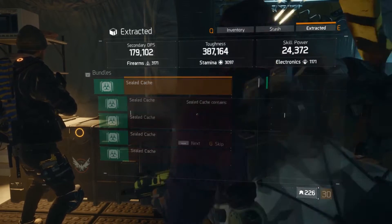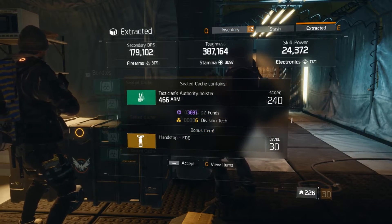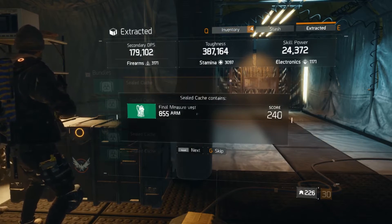I originally wanted to do a video unboxing 30 of these things, but I just haven't been on a lot the past couple of days in the Dark Zone grabbing these. But definitely when 1.3 comes out, I'll be doing 30 or 40 unboxings because it's going to be increased. It's about a week before the new update, so I probably won't be using this gear for long if I do get anything good, but I'm definitely going to be getting a ton of Dark Zone credits.